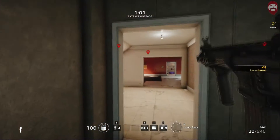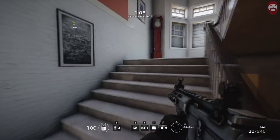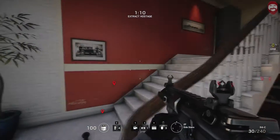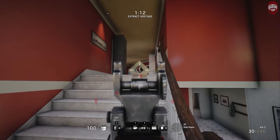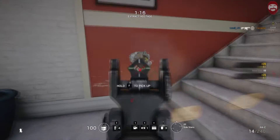Jump back on and we head up to annihilate these people. I will say start walking round about here, otherwise the guy on the top floor will turn around and see you coming. So make sure you hold alt — default — and shoot these two guys in the pool room.